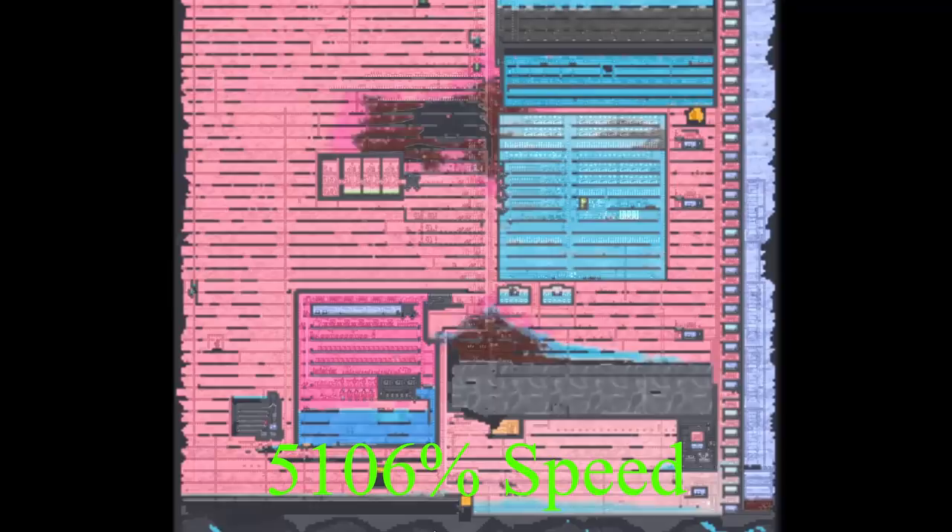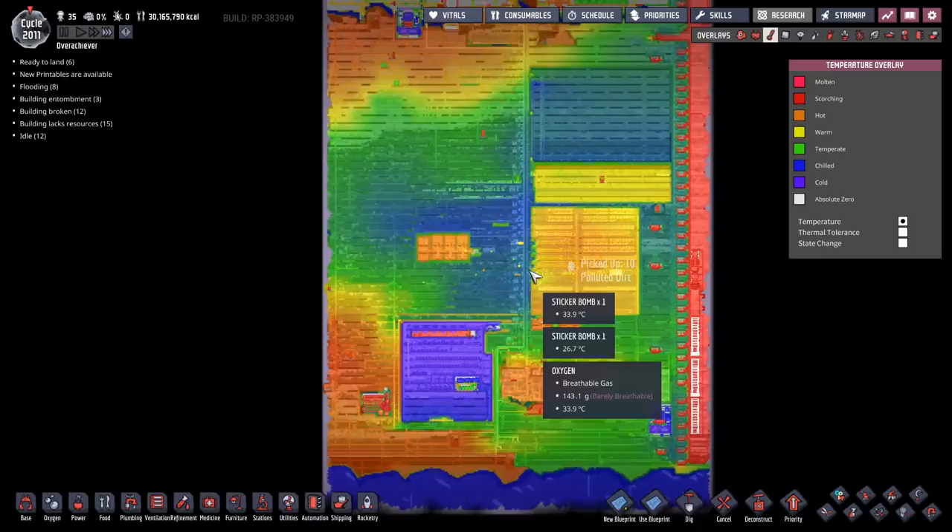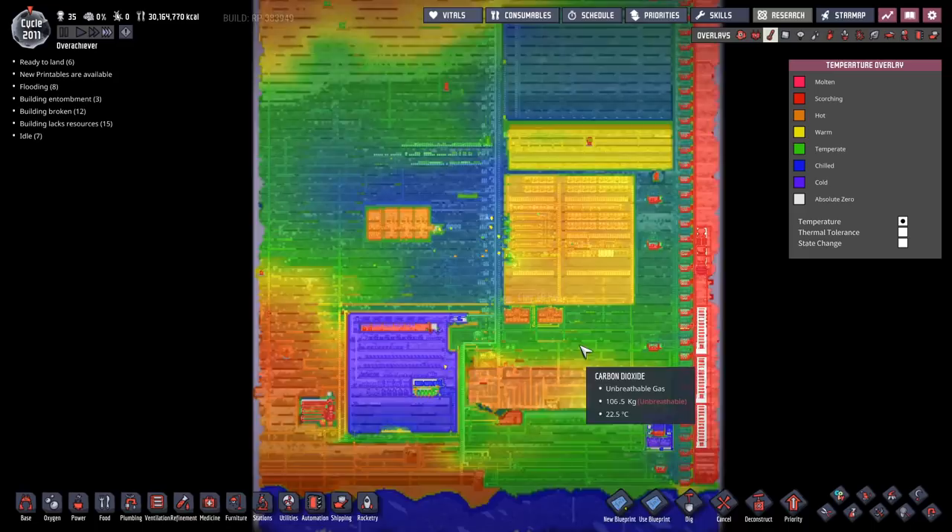What would happen if all of that was to get magically released all around the base? Say, you had a good bird's eye view and installed a nice gas overlay so you could see gases better and understand what's happening. Let's maybe check that out, shall we? So that's what happens then. Let's look at the temperature overlay — that'd be an interesting one to see as well.